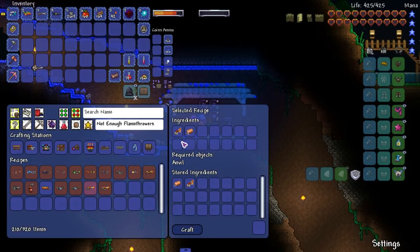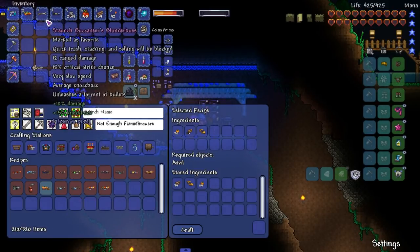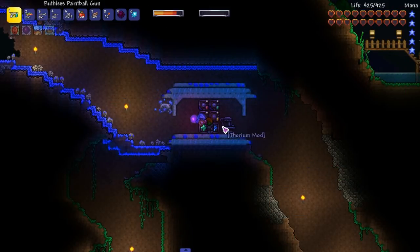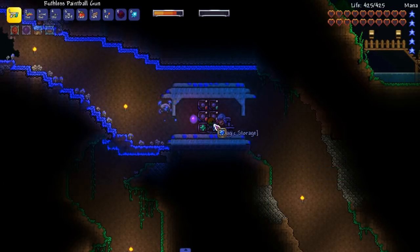I still can't make it though. What am I missing? I'm missing a single copper bar. We can make the jack-o-lighter though — I don't know how good it is but sure, we'll make that. And then copper if possible — yes we can, easily.